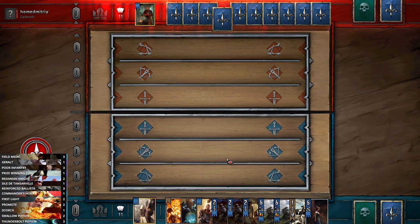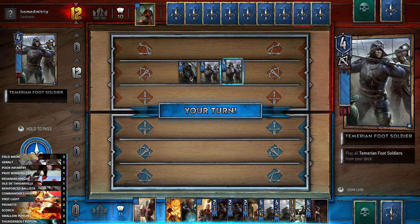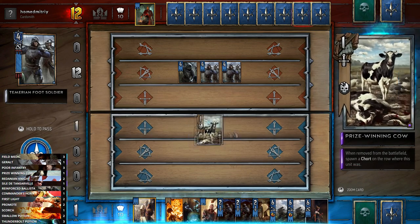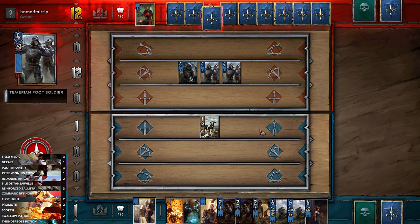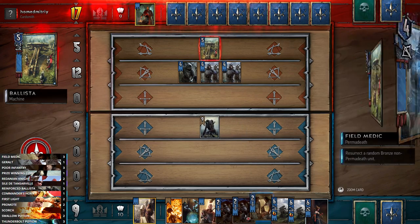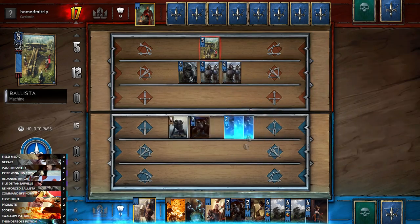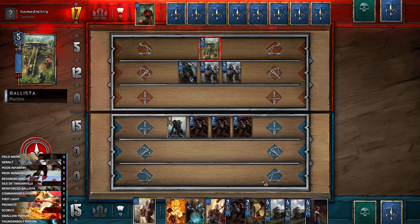Radovid Control is kind of standard - you play Temerian Foot Soldiers as a way to thin your deck since playing one plays all of them. We put our Cow out and stall a bit to see what he plays. There's the Ballista. We play some Poor Infantry and this is actually quite nice because the Chort is now protecting the Poor Infantry from danger.